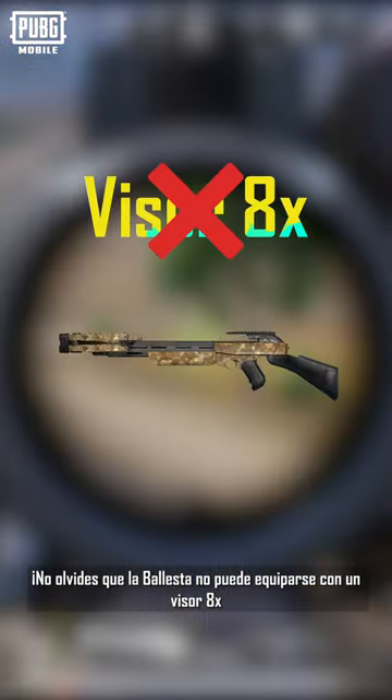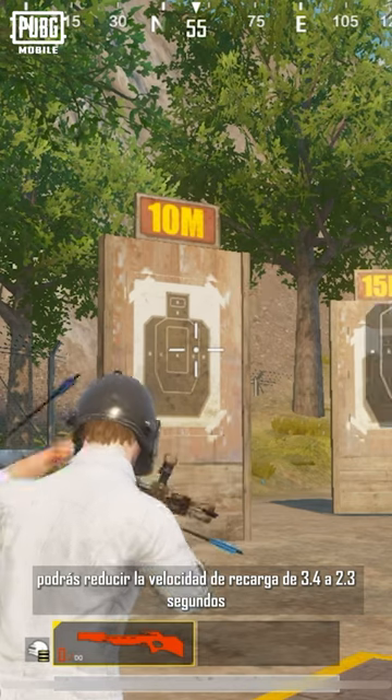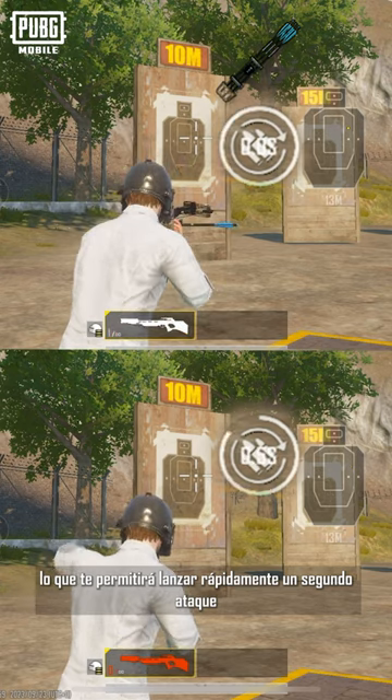Be sure to keep in mind that the crossbow cannot be equipped with an 8x scope. Furthermore, the quiver is an important attachment for the crossbow. When equipped, it can reduce the reload speed from 3.4 seconds to 2.3 seconds, allowing you to swiftly launch a second attack.